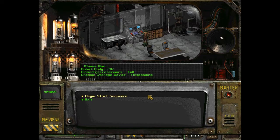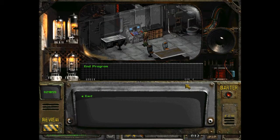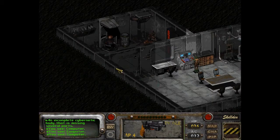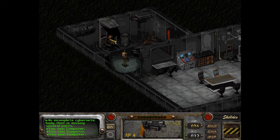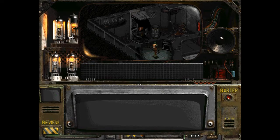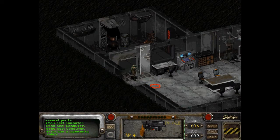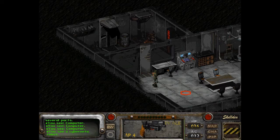Please wait. Human body OK. Biomed gel reservoirs full — or robot body, sorry. Organic storage device responding. Ready to activate — begin start sequence. Initiating startup sequence. Power levels nominal. Sync ratio 75%. Unit is operational. Now we just have — End program. Greetings. A cybernetic robot. This contraption could be useful — take robot with you. Following. Robot has a little bit of a pathing problem I'm afraid. Lenny is being replaced.